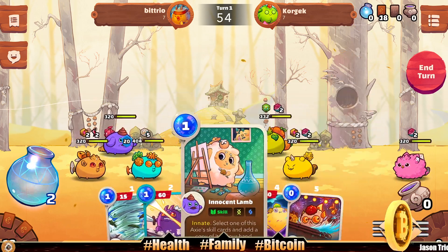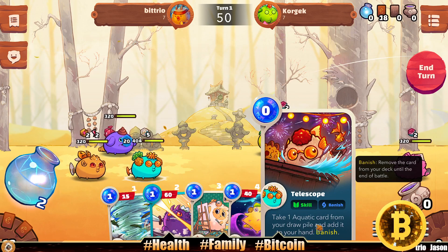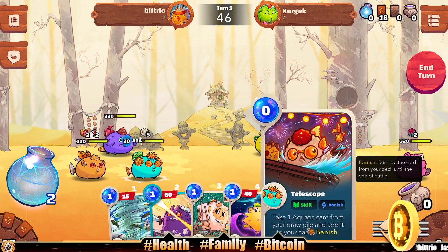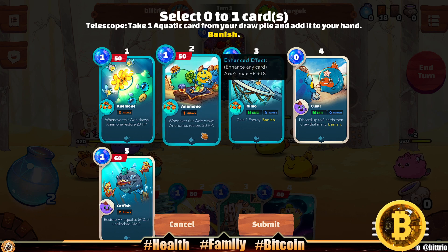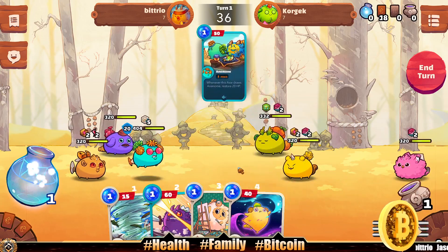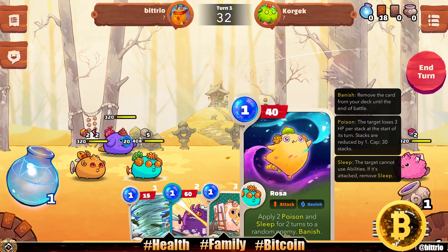Right off the bat we have three banished cards. This telescope synergizes really well with Animony — we can pluck Animony out of our deck and get it early. We could also get the Nemo to do more, but we're gonna get the Animony here to start off, pluck it out of our deck.